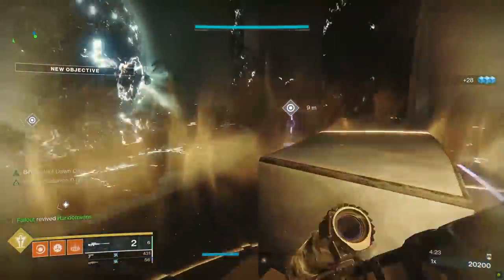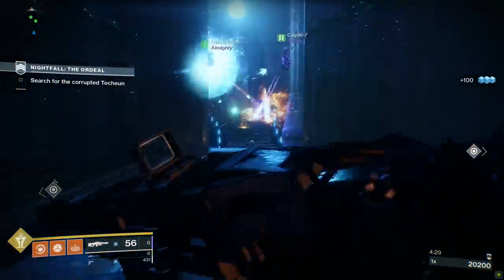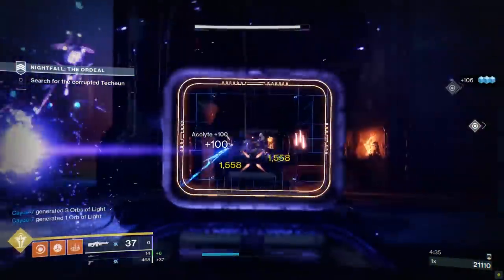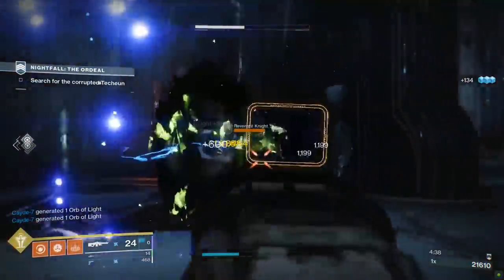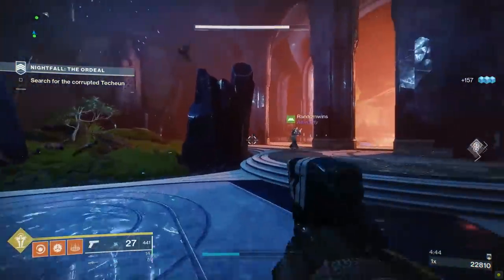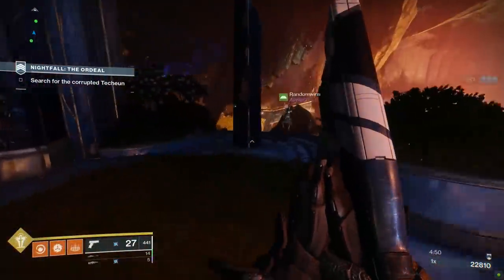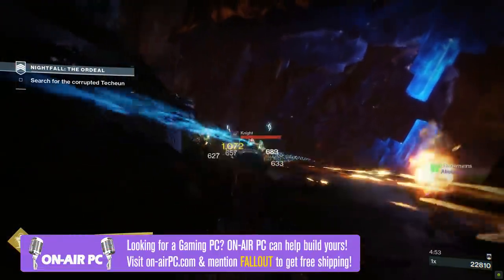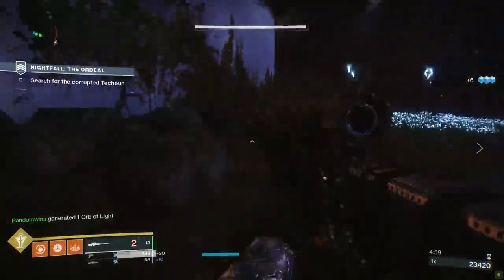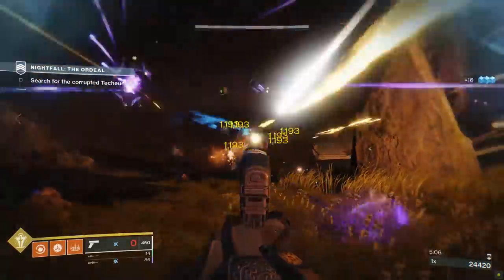If you didn't know, things sometimes change between season to season, and now that we are in Season 11 officially, the soft power cap has been raised to 1050 and the hard cap is now at 1060. I'll explain the difference between the soft cap and the hard cap, but you need to understand the difference between powerful engrams and pinnacle engrams. Both will give you stronger power level gear, but powerfuls will only get you to power level 1050. If you want to go over 1050 and reach the hard cap of 1060, you can only do so by acquiring pinnacle engrams.